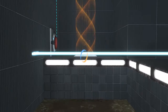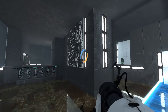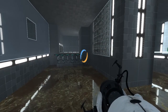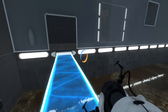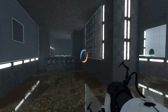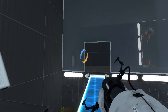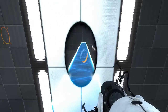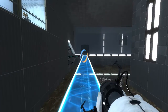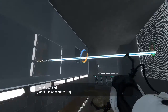Alright, so... what would be the best way to do this? I'm guessing I want the speed gel on the light bridge here, which is gonna be annoying because I won't be able to quicksave with it. Although I could just manually recreate it. But still, that'd be annoying. What's this little area here for? Yeah, there's that.